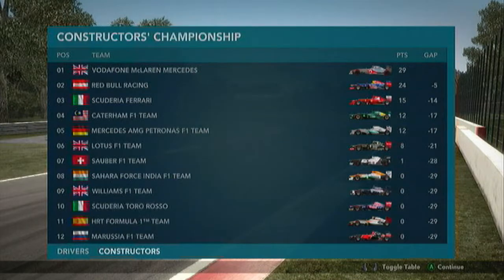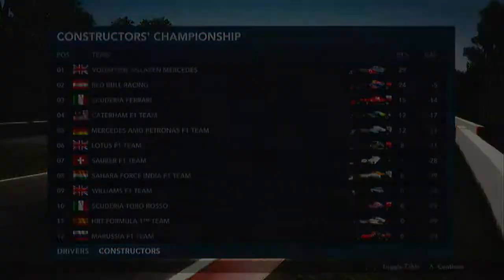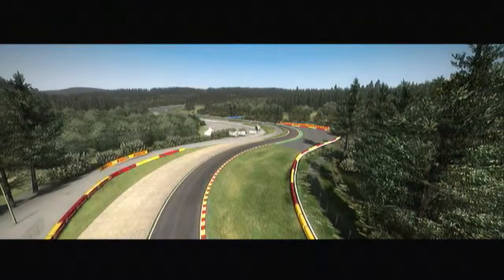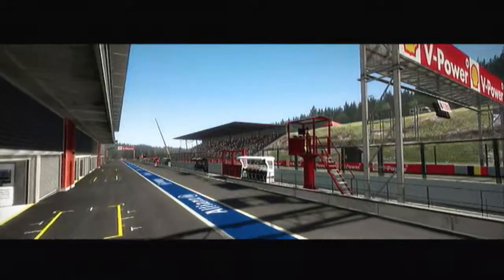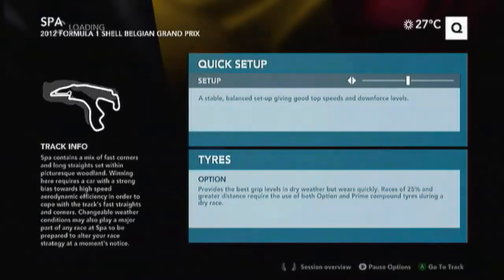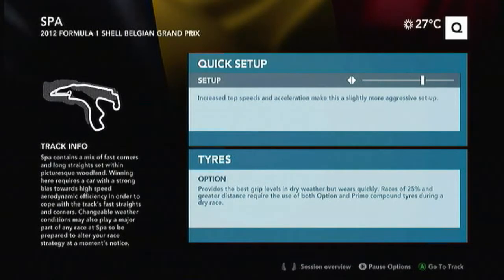We're moving on to the second race pretty soon, which I think is at Spa. Just going through the constructors' and drivers' championships — everything pretty much standard after only one race. Welcome to the second race weekend of the season — we're here at Spa-Francorchamps for the Belgian Grand Prix. We'll once again be starting in last place. Looking at the quick setup menu, we're going to go for another low downforce setup — the far right option, which is the lowest of all.